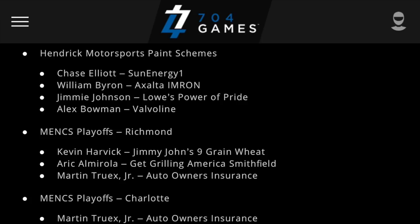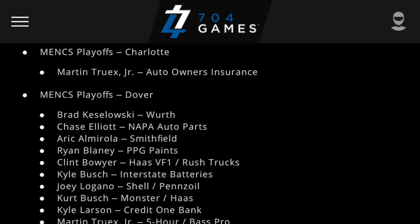From Richmond, we have Kevin Harvick's Jimmy John's car, Aric Almirola's Get Grilling America Smithfield car, and Martin Truex Jr.'s Auto-Owners Insurance car. For the Monster Energy playoffs at the Charlotte Roval, we have Martin Truex Jr.'s Auto-Owners Insurance car. For Dover, we have Brad Keselowski's Wurth car, Chase Elliott's NAPA Auto Parts car, Aric Almirola's Smithfield car, Ryan Blaney's PPG Paints car, Clint Bowyer's Haas VF1 car, Kyle Busch's Interstate Batteries car, Joey Logano's Shell Pennzoil car, Kurt Busch's Monster Haas car, Kyle Larson's Credit One Bank car, Martin Truex Jr.'s 5-Hour Bass Pro car, and Alex Bowman's Axalta car.